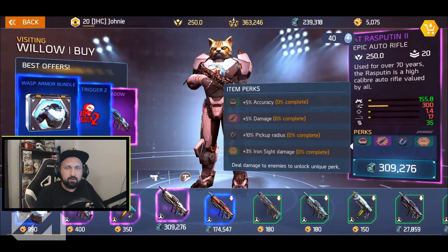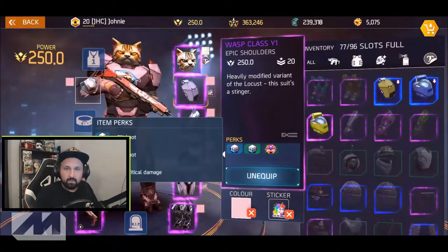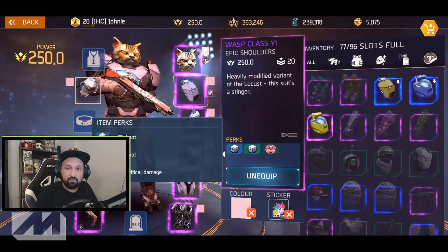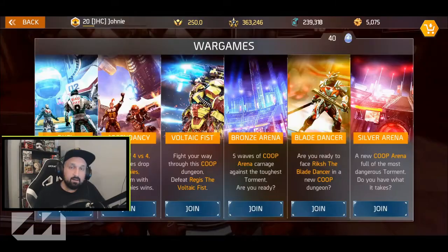When you shop for purple gear, make sure you look at the perks — they will not always be the same. The best perks to look for right now are crit damage, extra damage, and extra damage to elites. On your shoulders, it's okay to sacrifice some damage for extra loot when farming end game content.